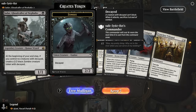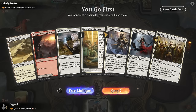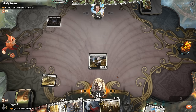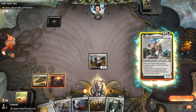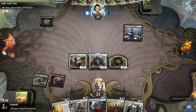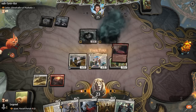Game 7: On the draw facing Captain Sisay again, so we need answers to their commander or at least a sacrifice effect to transform Ajani sooner. We mull into a nice token-heavy hand with Legion's Landing transforming into Adanto, and Adeline is good. No red permanent for Ajani since this makes white human tokens, but it might be aggressive enough. With Legion's Landing on turn one, we can actually transform Ajani on turn two with Rally.